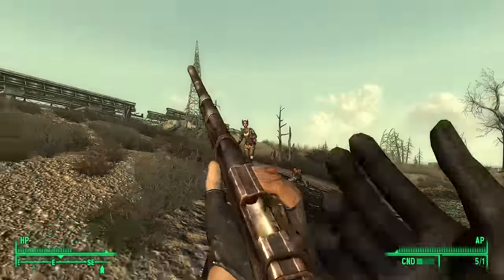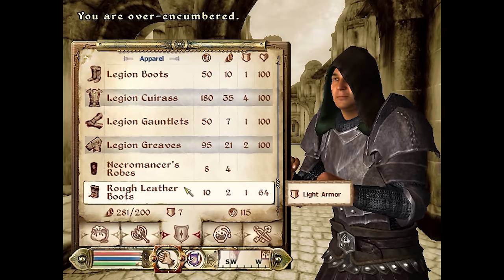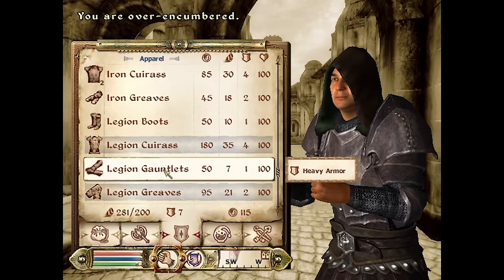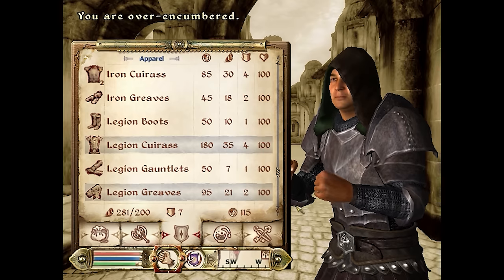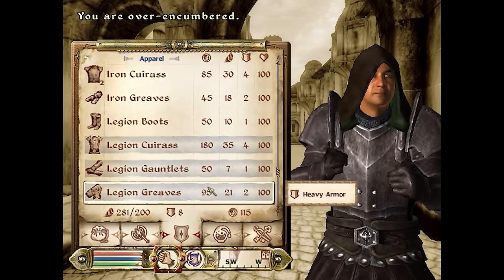At some point they decided to cut iron sights for an unknown reason, leaving the janky first-person zoom-in animations used in the final game. There's also an unused hotkey icon for handwear — it seems gloves were once a separate equipment slot, similar to how they appear in Oblivion. This could have led to some great character outfits, but in the final game handwear can't be equipped independently and is always part of other armor sets.